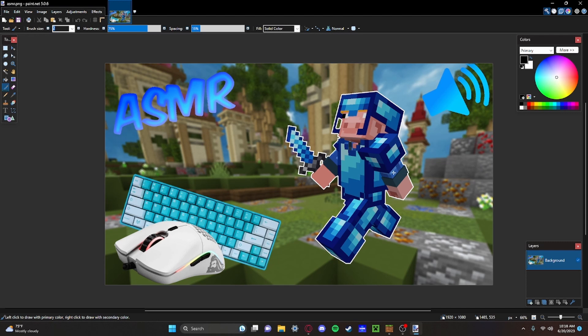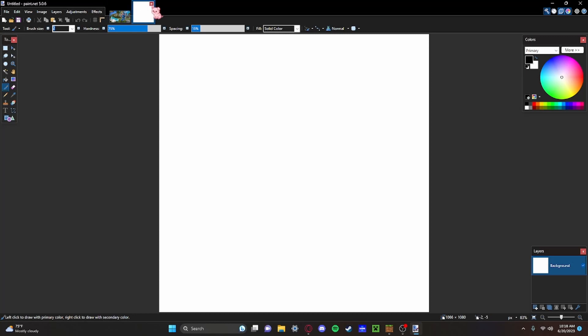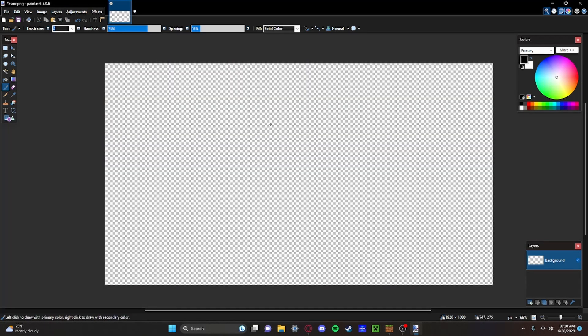I already have one of my thumbnails here, but you're going to want to do Ctrl+N and make a canvas that is 1928 by 1080 — width 1928, not 1920, and height 1080. I already have this for one of my other thumbnails, so I'm going to do Ctrl+A and then Ctrl+X to delete it.